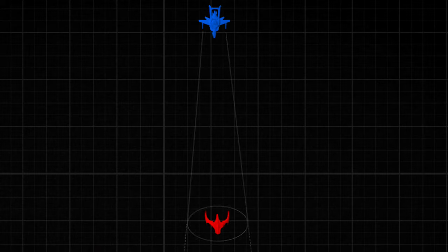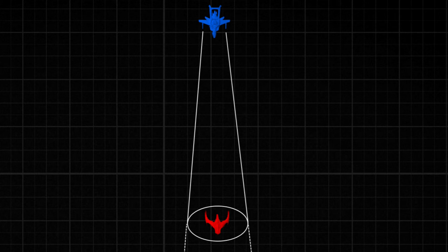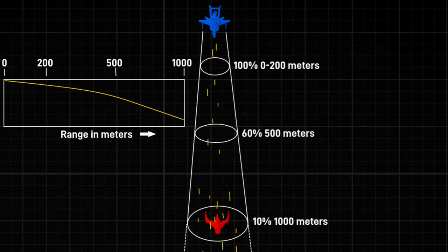The first thing we need to understand about the current system for gunnery is cone fire. Cone fire is, as depicted here, a percentage of damage application depending on the distance. The numbers in this scenario are not indicative of the actual tuning of the game, which will change from patch to patch and weapon to weapon. It's just a basic example that the longer range you go, the more damage you no longer apply to your target.